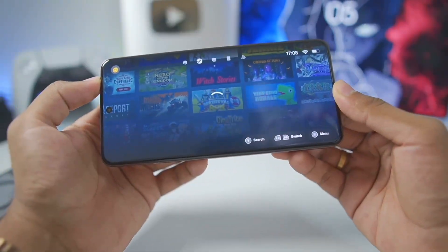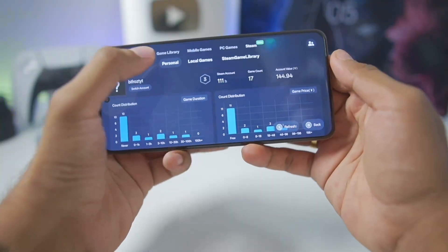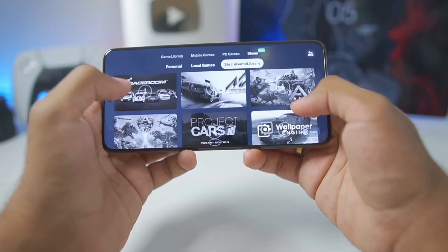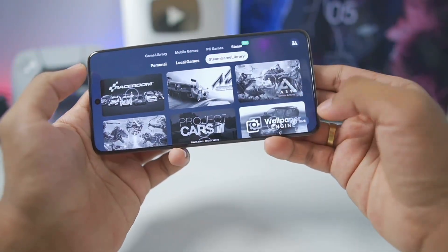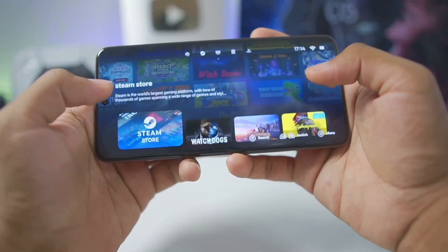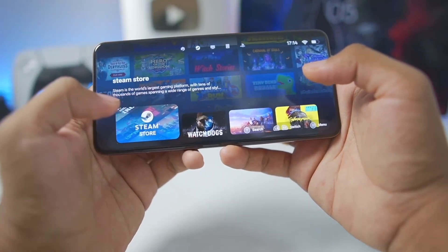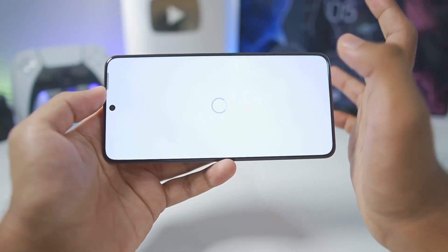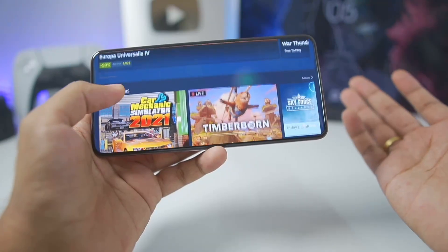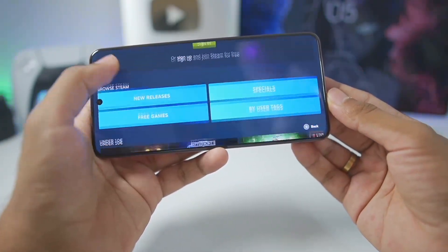So we'll need to log into our Steam account first. Once you have successfully logged into Steam, you'll be able to check out all of your Steam games — here you'll be able to see all my Steam libraries being showcased. In this section you'll be able to see Steam Store, Watch Dogs and all the other Steam games using the Gamehub Windows Emulator. If we go to Steam Store, it will open up the actual Steam on your Android device. You'll need to be logged in if you want to add Steam games on your Android device, which you can do from the Steam Store section.